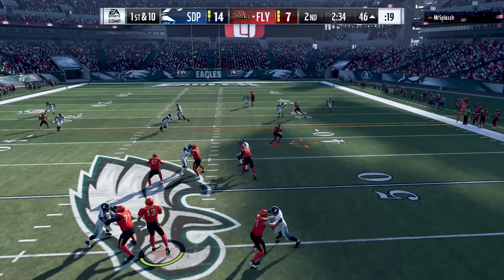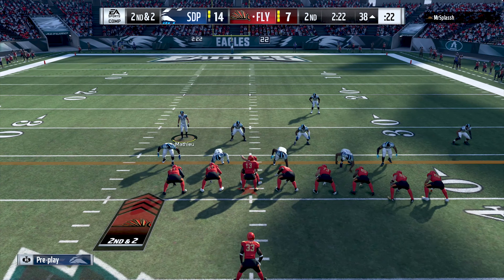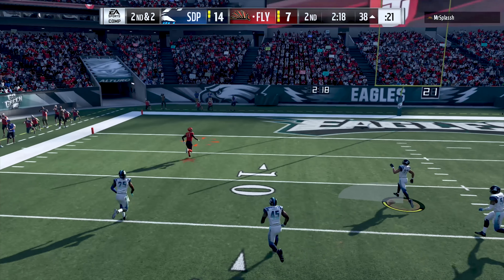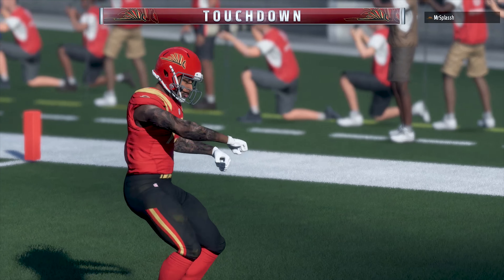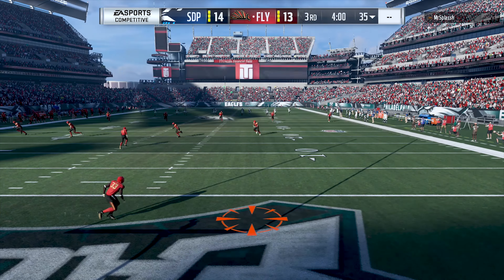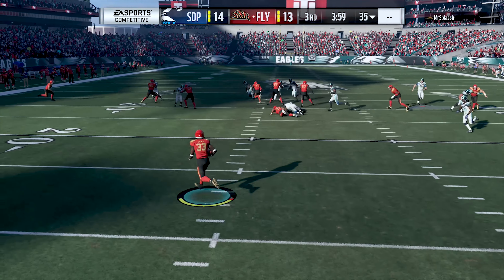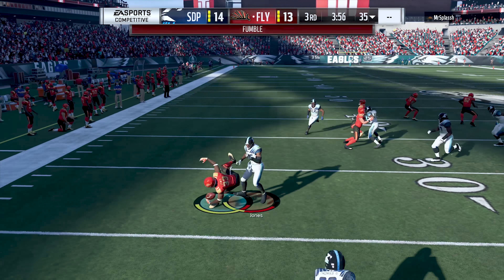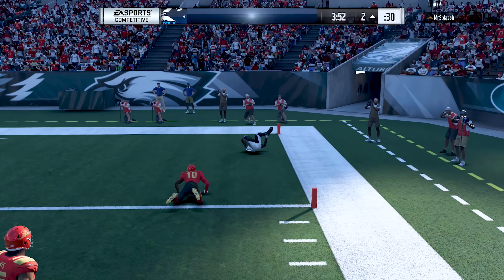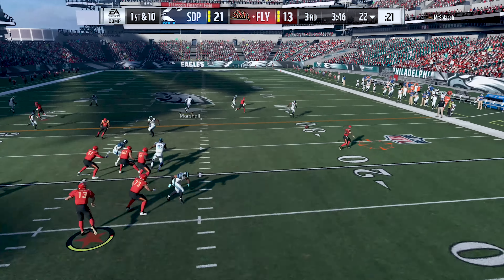My opponent, to his credit, is not going away as he dumps it underneath to OBJ for a short pickup, bringing up second and two. Then my opponent has a wide open receiver running downfield and that's completely on me - I left Richard Sherman in press man coverage against Odell Beckham and my opponent was simply able to recognize it and take advantage. Credit to him. To start the second half my opponent receives the kick and brings it out of the end zone, which turns out to be a horrible mistake as Deion Jones forces the fumble, picks it up, and takes it back to the house.